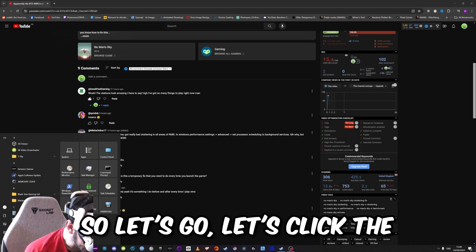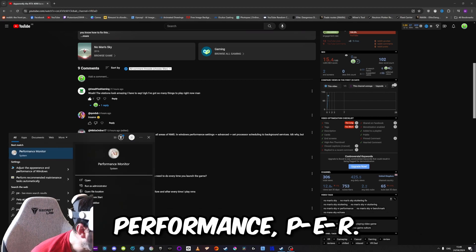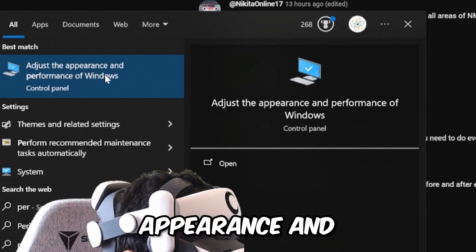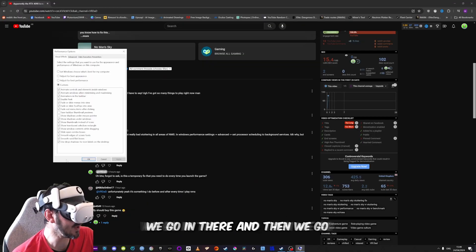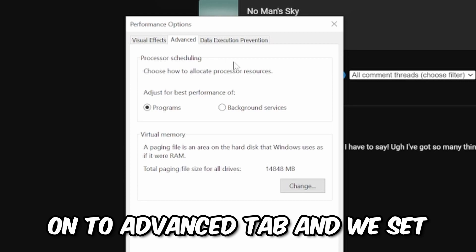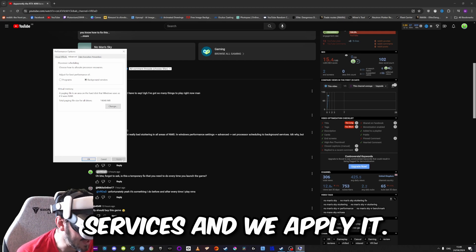Let's go. Let's click the start menu button and type in 'performance' — PER — and here we have 'Adjust the appearance and performance of Windows.' We go in there and then we go to the Advanced tab and we set it to background services and apply it.